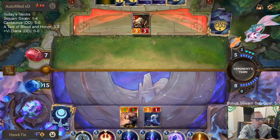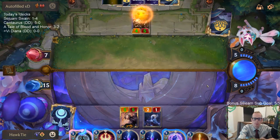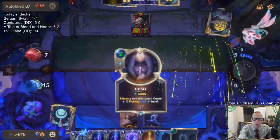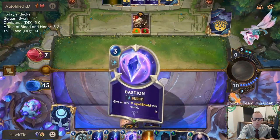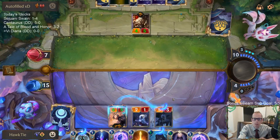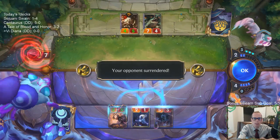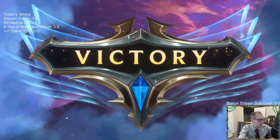I like Twisted Fate more with Gangplank than Miss Fortune. I'm not going to be blocking the Yodel Grifter. All right, so we got Bastion for spell shield — should be over. Riptide Wrecks could do anything, but it doesn't do enough. There we go — GGs! Vi Diana, one and oh.